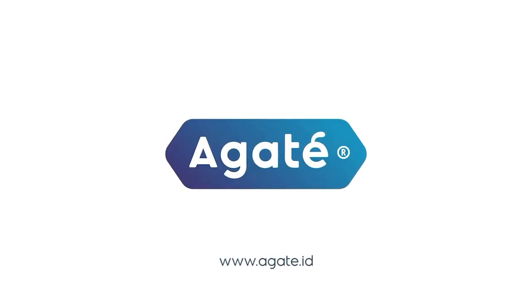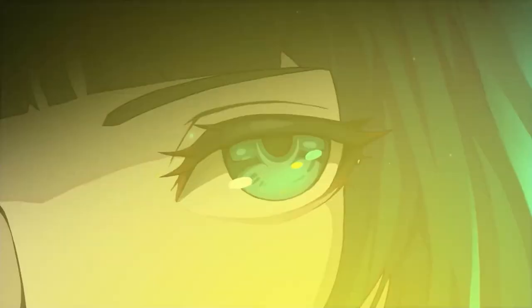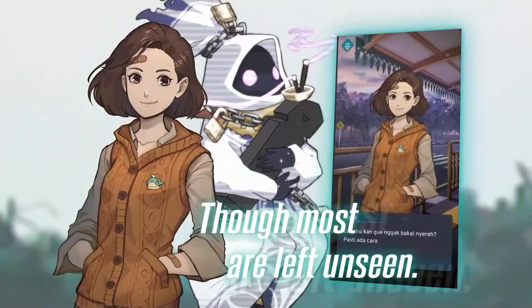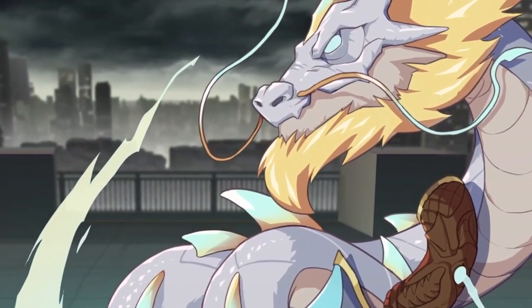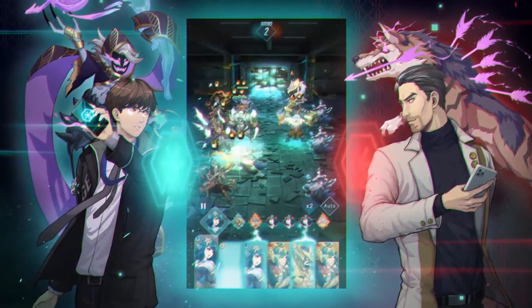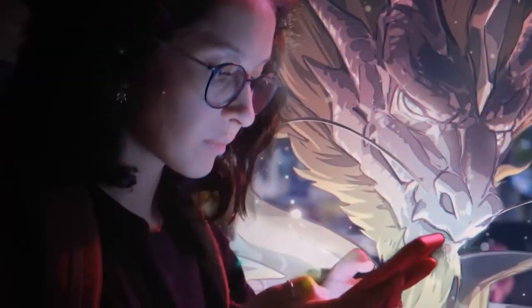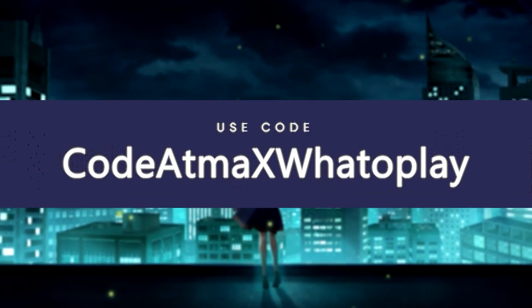Before we get to the next one on the list, let's talk about our sponsor, CodeAtma. The developers behind the game, the Agate team, are proud to finally release CodeAtma to a worldwide audience. It's an RPG you can play right on your phone, set in a unique modern supernatural world where you play as agents of a paramilitary organization. Each agent is equipped with a mysterious CodeAtma app, giving them the ability to control powerful beings known as Atma. Every Atma has its own unique design and backstory — pretty impressive, considering there are hundreds of these beautifully designed characters. What makes CodeAtma distinct is its expansive universe that encourages you to explore and test out different strategies. If you hate grinding, there is none of that here — it's all about equipping your Atma with weapons and armor and strategizing for each battle. Play CodeAtma for free with the links below, and use the code CODEATMAXWHATSAPLAY for special in-game items.